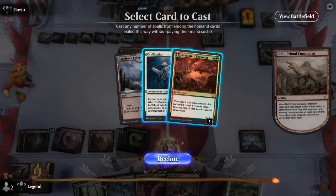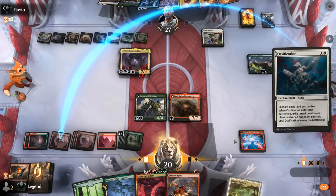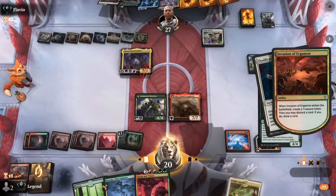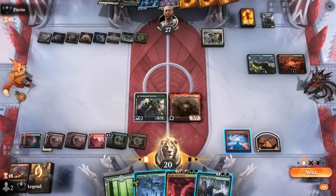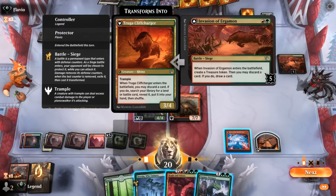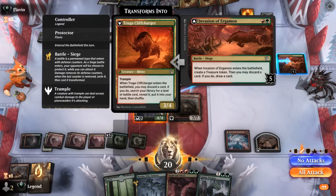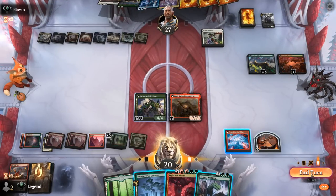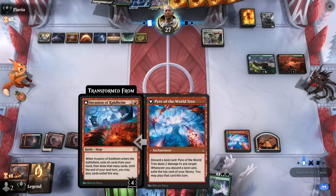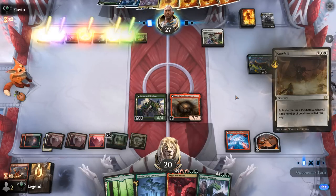Itali hits Ossification and Invasion of Ergamon — Ossification can remove Atraxa. We consider discarding a Play with Fire, then playing Jetmir's Garden before it goes away. We don't want to transform Invasion of Zendikar when the opponent has Sunfall in hand, so we might be better off attacking face or targeting the Invasion of Ergamon. We pass back, keeping Pyre available at instant speed — better to use it on our turn when we can actually play the exiled cards.